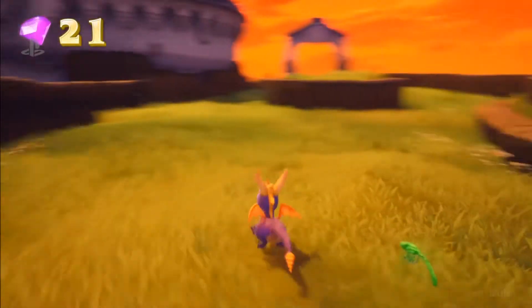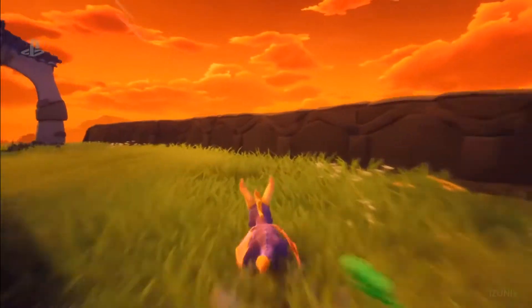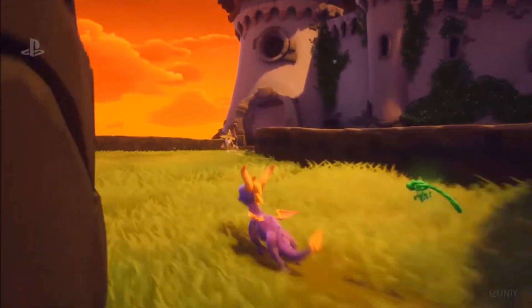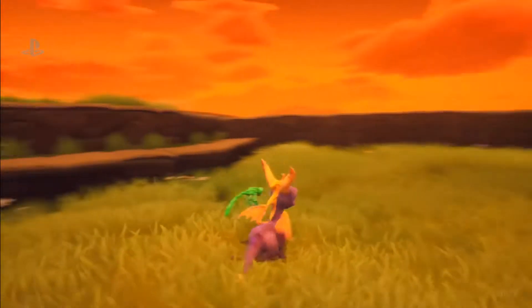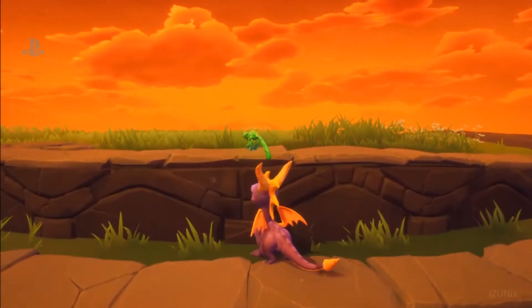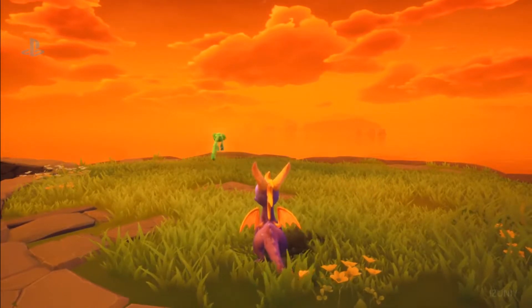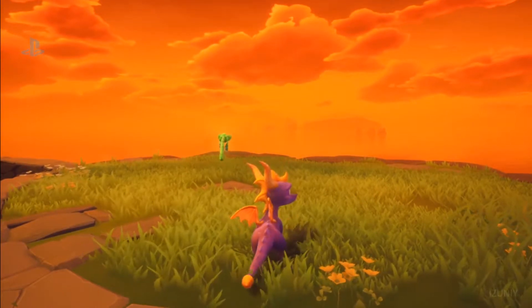We did not have source code to build it from, and our engineers spent some time building a thing they called Spiroscope — essentially Spyro under a microscope. What that really means is: how do we make sure these jumps are the right height? When you have the controller in your hands and you played it 20 years ago, you have that muscle memory. You're like, oh my God, this is exactly how he's supposed to run and fly.